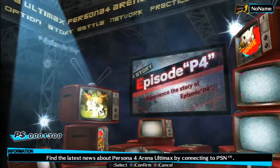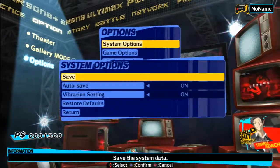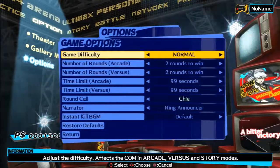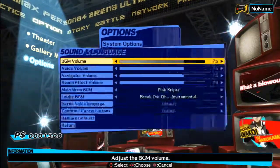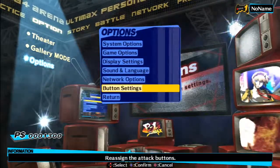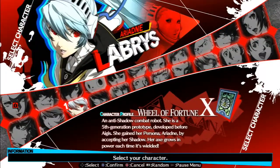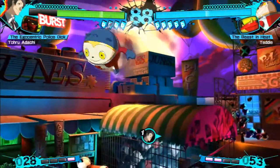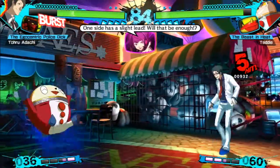The first thing you notice is the new menu layout and the UI changes. Surprisingly, the presentation is even better this time around. Ultimax features small changes to Arena's fantastic UI, from simple color swaps to completely new menus that give Ultimax a fresh look that differentiates it from its predecessor. Although the presentation looks different, the fundamental gameplay hasn't changed. Ultimax feels similar, but looking at the little details shows that there is a lot more to this game than a simple reskin.